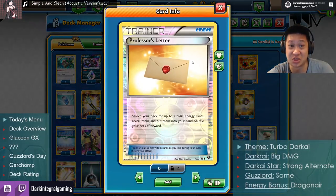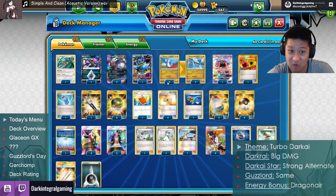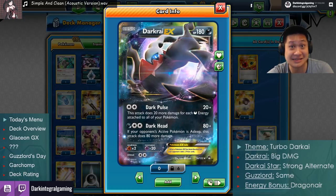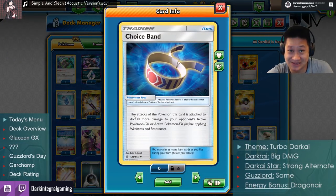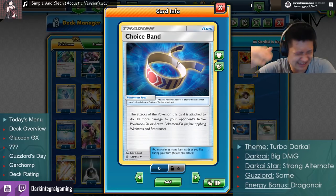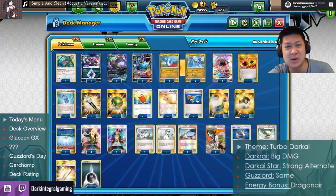You can dump all your energies, play a draw supporter, dump all your energies again for fantastic results. You need 13 energies and four Professor's Letter to enable a big burst. Even that's not enough — you need a Choice Band for 30 bonus damage to reach one-hit KO potential on GX Pokémon. Without the Choice Band you need around nine energies, so it's very significant.